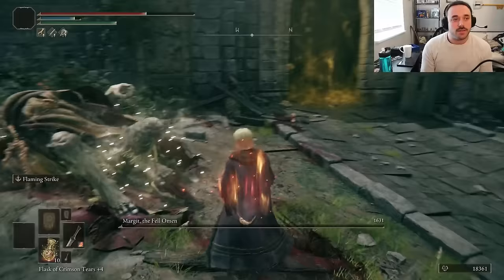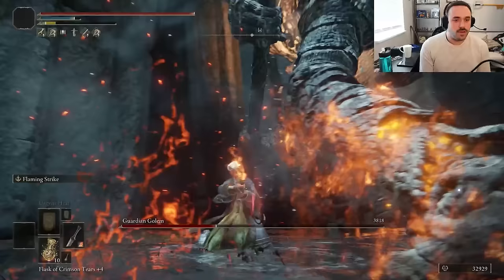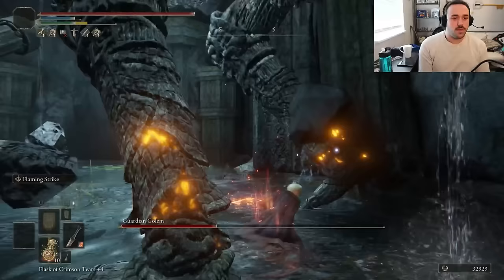Believe it or not, our little robe does not weigh much, nor does the butter knife. So after taking a knife to the guardian golem's ankles, we'll grab that Blue Dancer Talisman and turn the damage up even higher — just the physical damage, though. Only part of the Faith Scaling does still go to the physical damage.